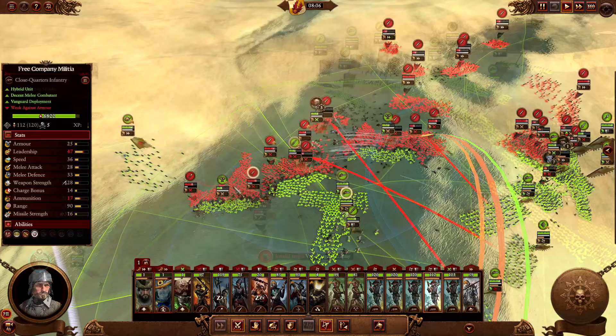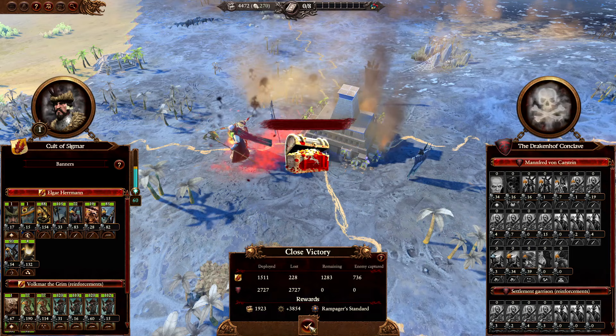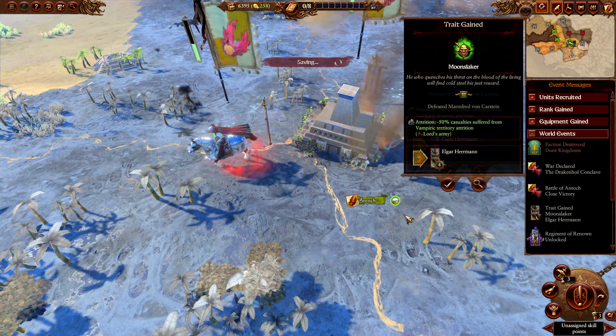After dealing with their fast units, target fire any blobs with the mortars, cycle charge with your cavalry, and win the battle. You will then occupy the settlement and transfer all of the units into the Huntsman's army and have him garrison the settlement.